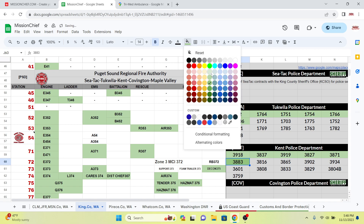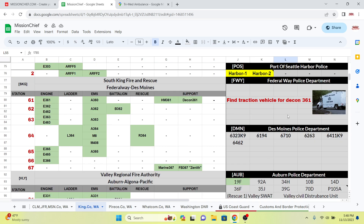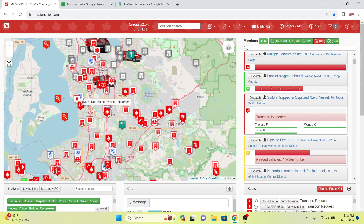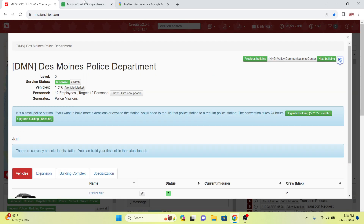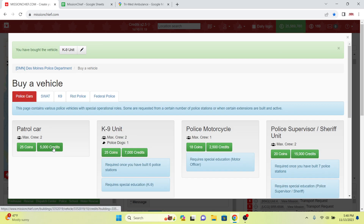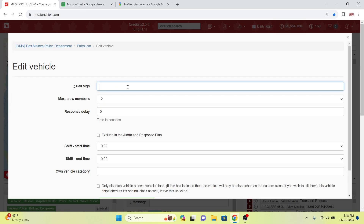Now we're heading to Des Moines just briefly. Last episode we got a canine training facility — it's still a work in progress as far as the canine training goes. We have two canine units and four patrol cars to label. The patrol cars are going to be called DMN for Des Moines.